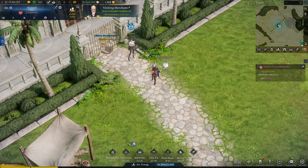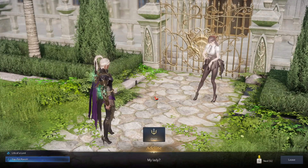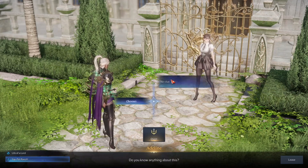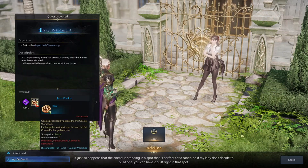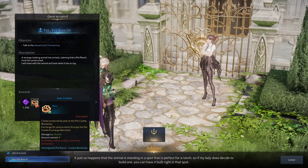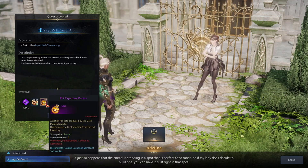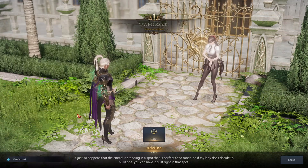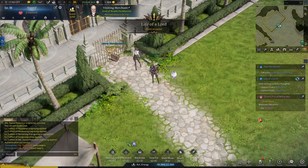So let's talk first with this NPC Adeline. We need to talk with this NPC to get a specific quest — this is the Pet Ranch quest. Here we have a few items: we have here Gem Cookie, which you will be able to later exchange for various items. And also we have here Pet Expertise Potion.